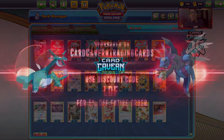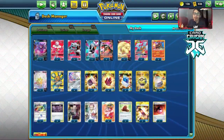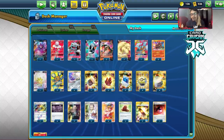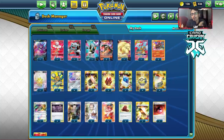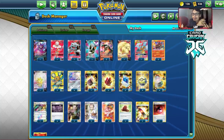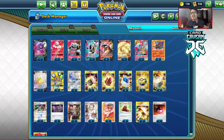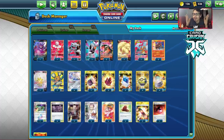Before we get into the video, shoutout to our sponsor Card Cavern TCG. If you're looking for any PTCGO pack codes, get them over at Card Cavern. They're selling Darkness Ablaze codes right now for the cheapest on the market. Most other codes are also pretty cheap compared to other places. If you have any codes or cards you don't want, give them to Card Cavern — they'll give you cash and in-store credit. Check their buy list to see what they're looking for. Use code LDF at checkout for a 5% discount.